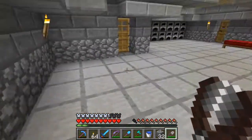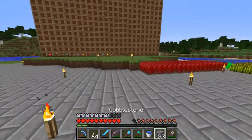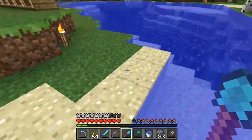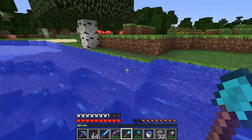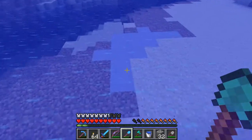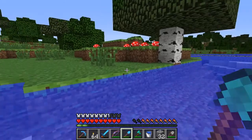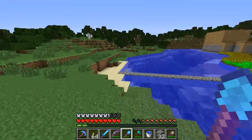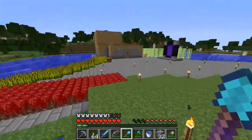The next item on my list is going to be the brick block — the red brick, like the clay brick blocks, not the stone bricks. So for those we need some clay, and you can find clay in the water. Oh, there's some clay over there — perfect. I haven't made these in a long time. I think you cook these and they give you bricks, and then you combine four bricks to make a block. I think that's how you do it.